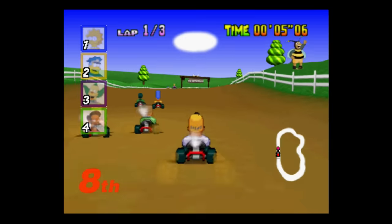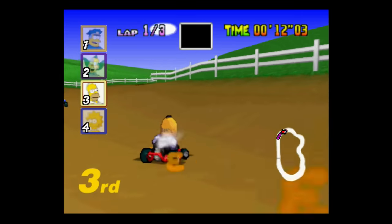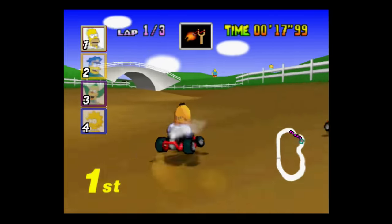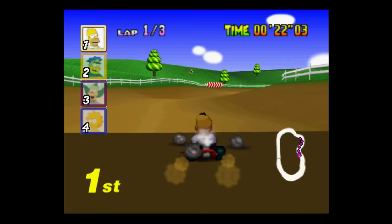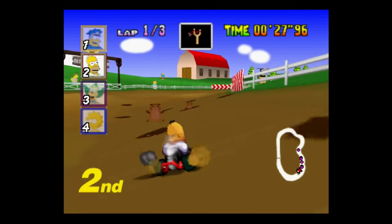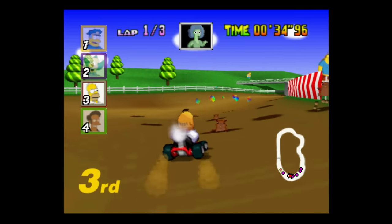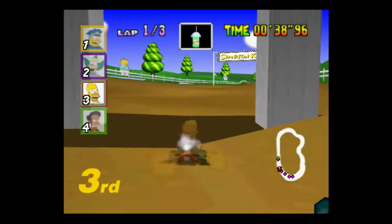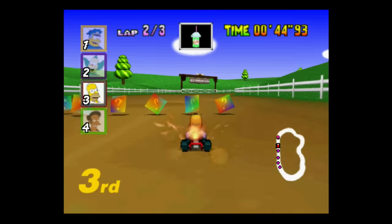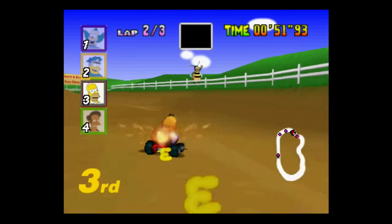We've got the old Simpson farm — you gotta have the Simpson farm. You can see Bumblebee Man, Ralph Wiggum, and Nelson Muntz chilling in the background as excellent little touches. There are Kwik-E-Mart logos too. They've made stink balls into the turtle shells, and — look at this — the Ghost of Maud instead of Boo! I was absolutely dying when that popped up. Who thought of that? It's so cool.